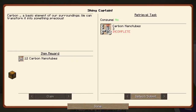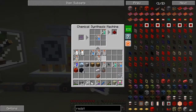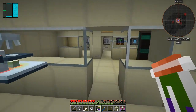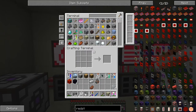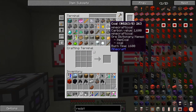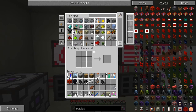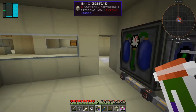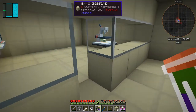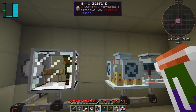The next one is Shiny Capital and we have to make three carbon nanotubes — we get 12 carbon nanotubes in exchange. I think we've already done this once. Carbon nanotubes require basically a lot of carbon — we need four stacks of carbon per nanotube, so three nanotubes is a lot. I've got coal here but coal is actually less efficient. Let's look for the usage of carbon here.